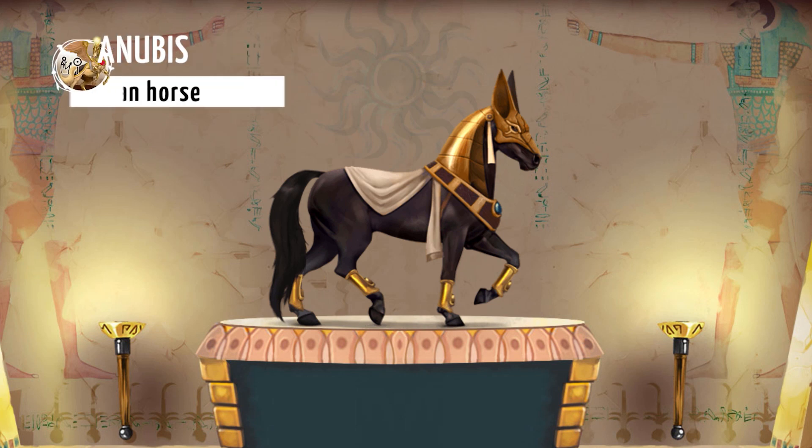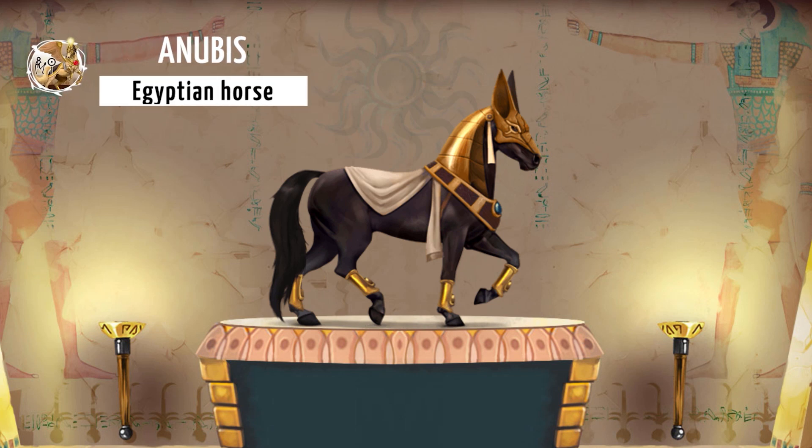Anubis is another divine that I primarily covet for his artwork. He is an Egyptian Divine released in 2016 via the Treasure Hunt event, which was similar to an item search game. Anubis' main gift is offering a Hestia's gift to his owner, but once again it's his artwork that I've always been drawn to. I've kind of wondered if his pose was modeled after a Friesian horse. I just think he has a very regal, high-stepping look to him that I quite love, and I also think the gold adornments look really striking against his black coat.